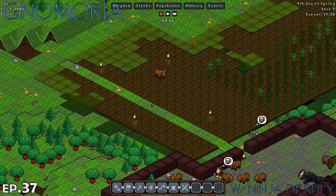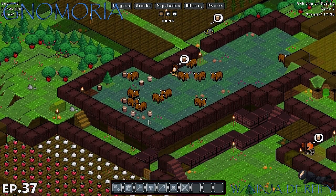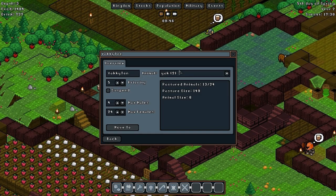I need a place for these emus and these alpacas to go. I would put them here, however there is a lot of room left in Yakuton. We can see there's pasture animals, only 13 out of 24.